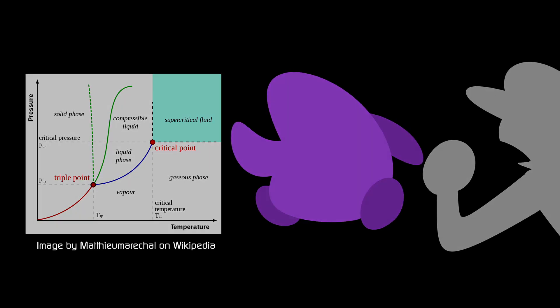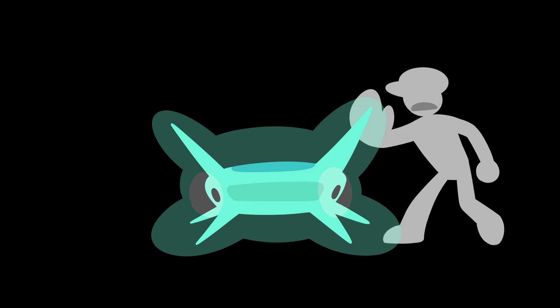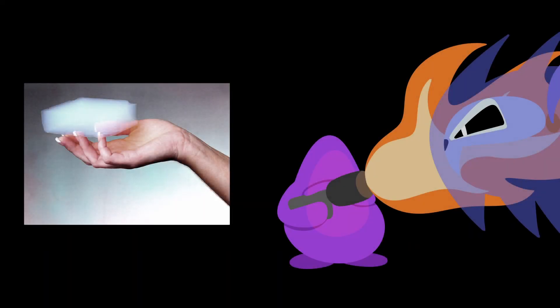Hey, what's up everybody. The critical point can be used to carefully transition the liquid in the gel into gas, and delicately replace it with air, basically just leaving the solid matrix behind. And what you have left is called an aerogel — the skeleton of a gel.